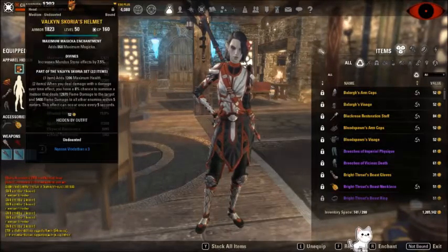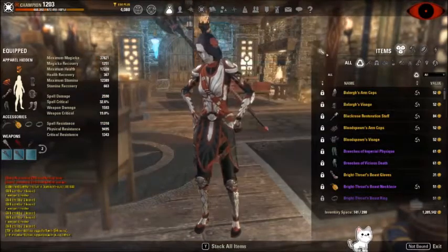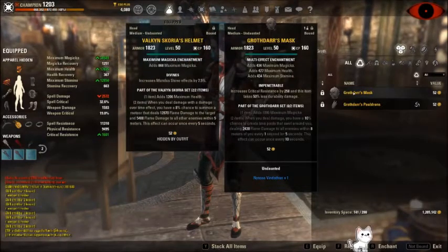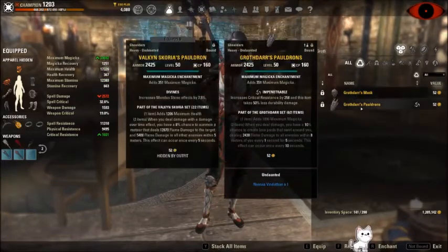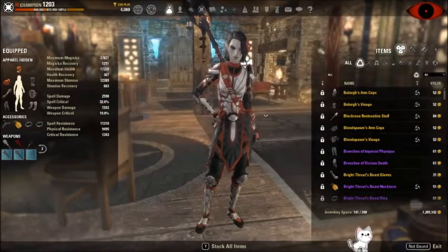Let's go over the gear again. We've got Valk and Scoria. There are other options — there is Grafdar, which also requires you to be close, but it tends to proc burning really frequently and sometimes does more damage than Valken. It's very RNG based, but Grafdar tends to proc more often. The thing I really like about Grafdar is that its one piece is max magicka, which increases your damage. Whereas Valken is max health, which increases your ability to not be one shot — which is why I wear it.